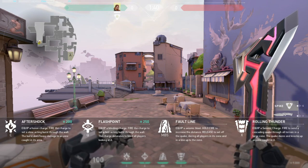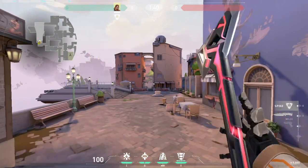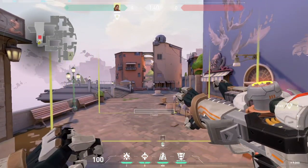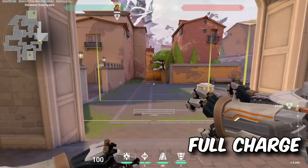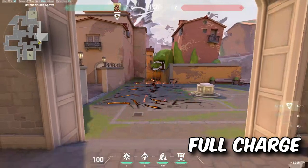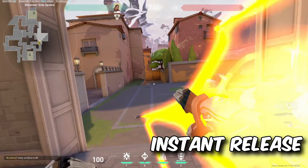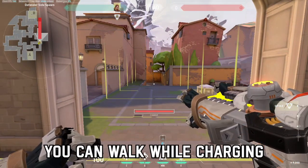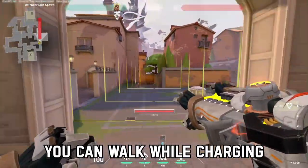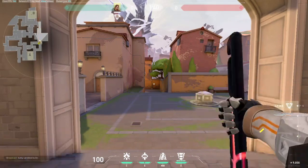Fault Line is a pretty straightforward ability. It's a line that the longer you charge it by holding Mouse 1, the longer it gets, and when you let it go, it will concuss people in all that area. You can control its range by releasing at different times when charging it, or you can hold it and release it whenever you want. And if you want to cancel, just switch weapons.